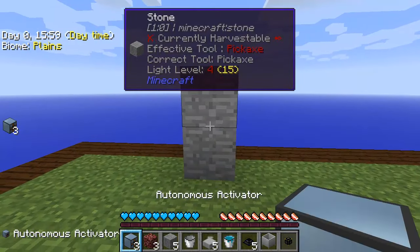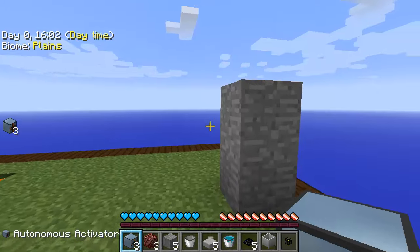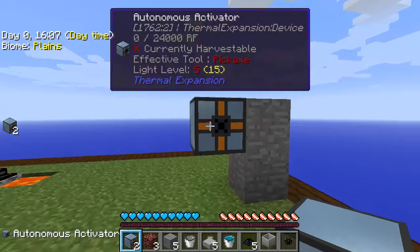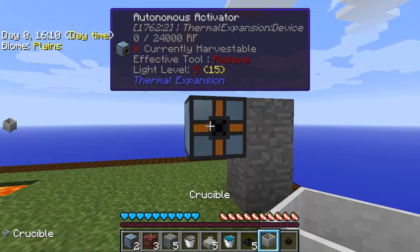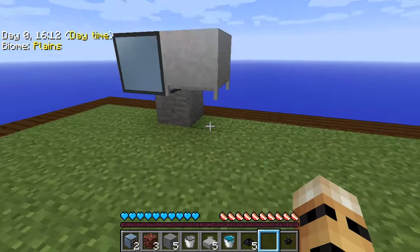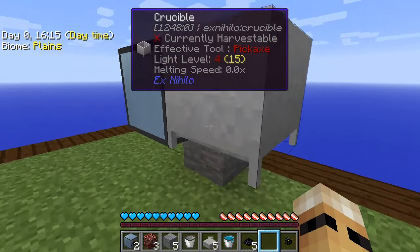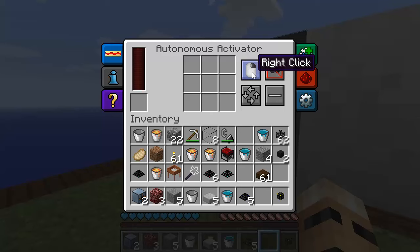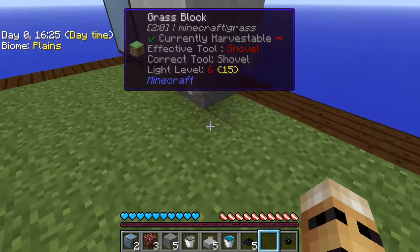We're going to need an autonomous activator, and in front of that we're going to put a crucible. The autonomous activator acts just like a regular Minecraft player — it can right-click, it can left-click. It does need to be powered, so we'll figure that out in a second.